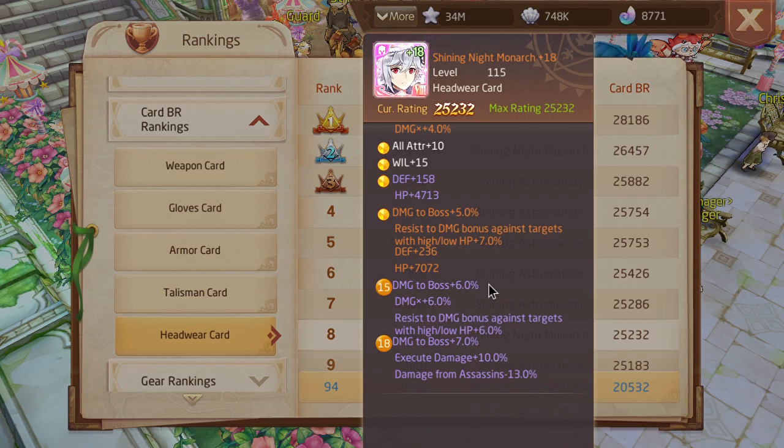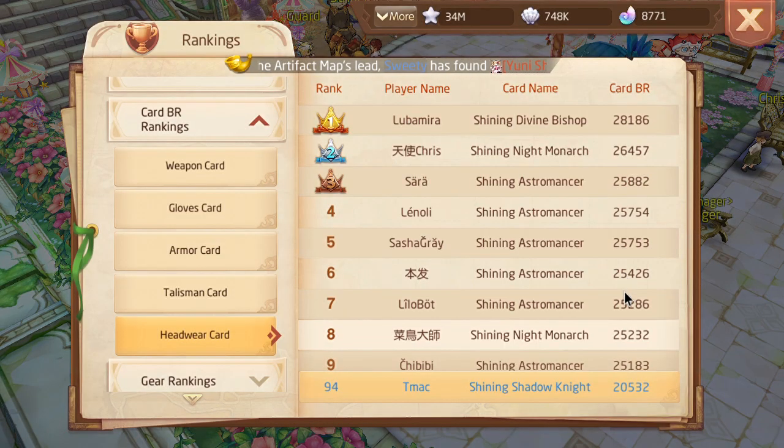The fact that it's a headwear card, where we don't really have that many good headwear cards, makes it that much more broken. The stats that you lose to get this card are little to none. If you're not a big whale with a bunch of glory hearts, you're probably running Shadow Knight, Lisa, Bloodwing, Earth and Dragon, Guinness, and Ida — those are the cards most people are running.